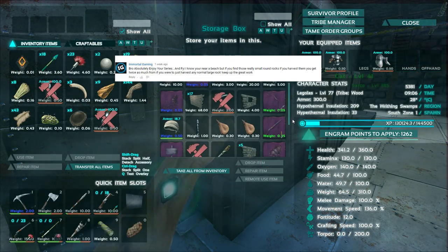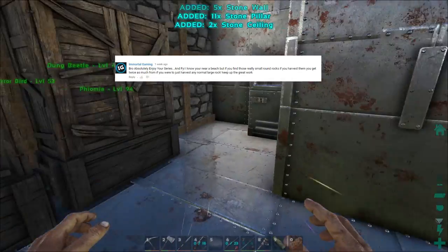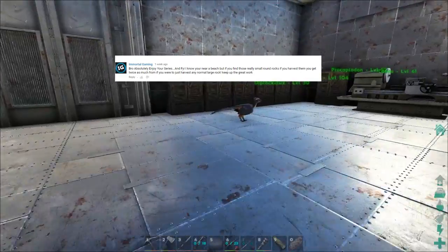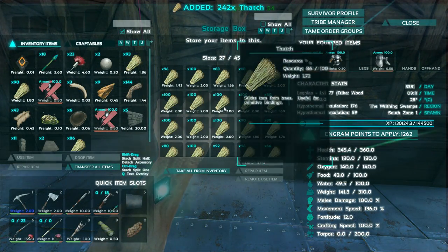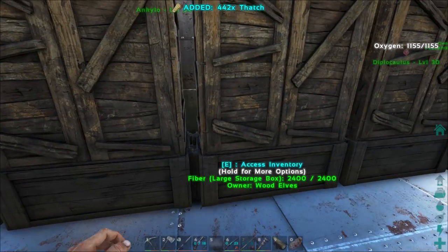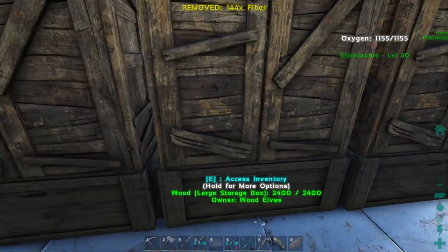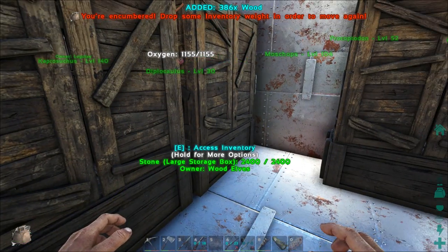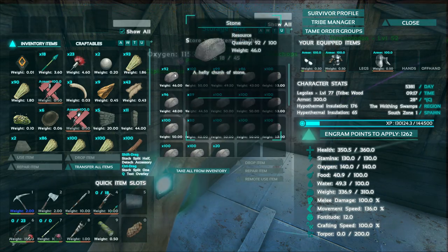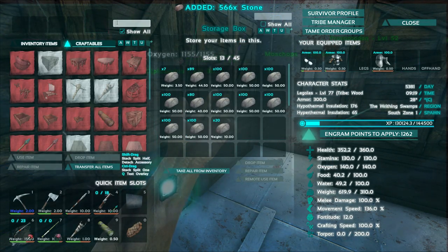From Immortal Gaming: 'If you find the small rocks, basically if you harvest them you get twice as much because there are a ton of them stacked on top of each other.' This is kind of true - it's really good to get the small river rocks and they're all over the swamp. When you take an anky to those you get a lot of flint, like he says, because they're stacked on top of each other, but you also get a decent amount of metal without having to go up to a mountain. So look out for those river rocks - they're always useful early on in the game.